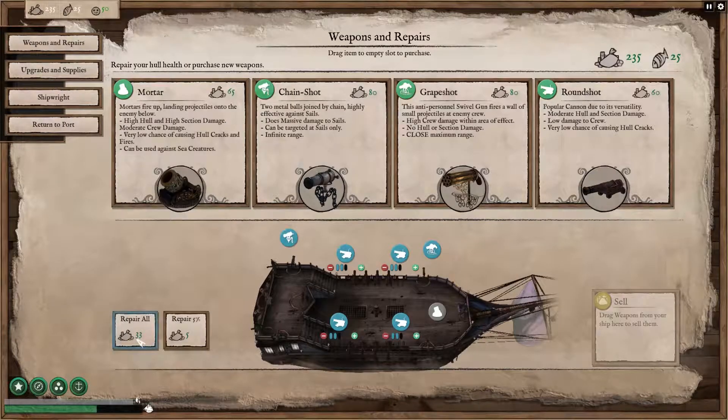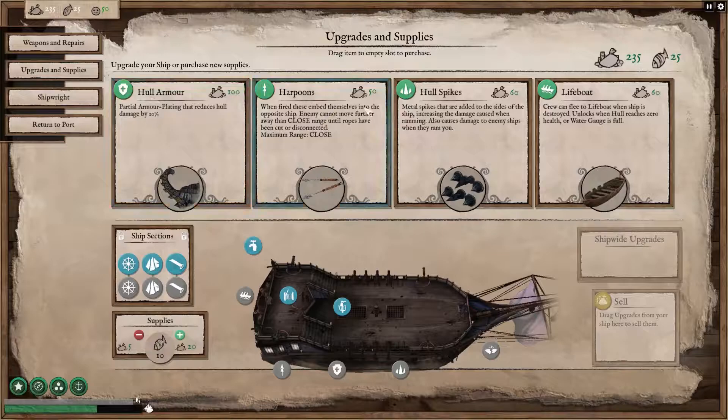Your ship can be fitted with more weapons — there are different weapons that all have different effects, like acid mortars that damage crew within a certain radius, or flamethrowers that obviously start fires. Or you can buy ship upgrades such as lifeboats, hull armour, and hull spikes which are quite good if you want to ram into the other ship because it causes more damage.